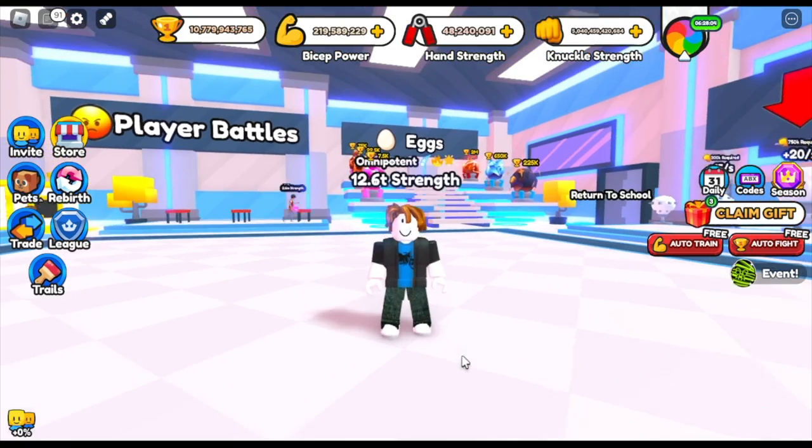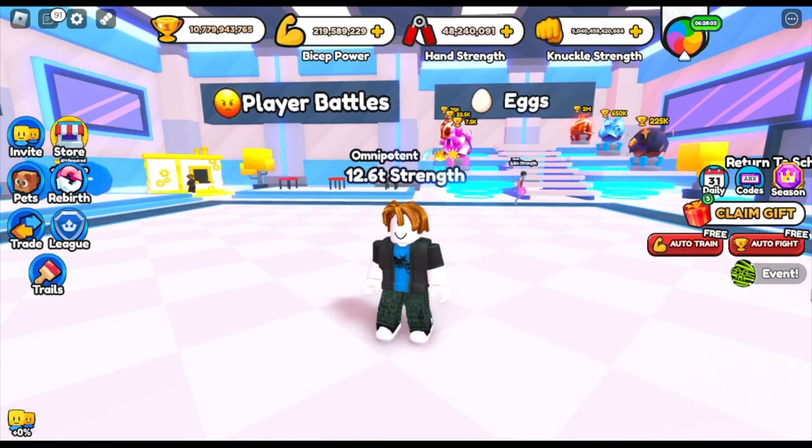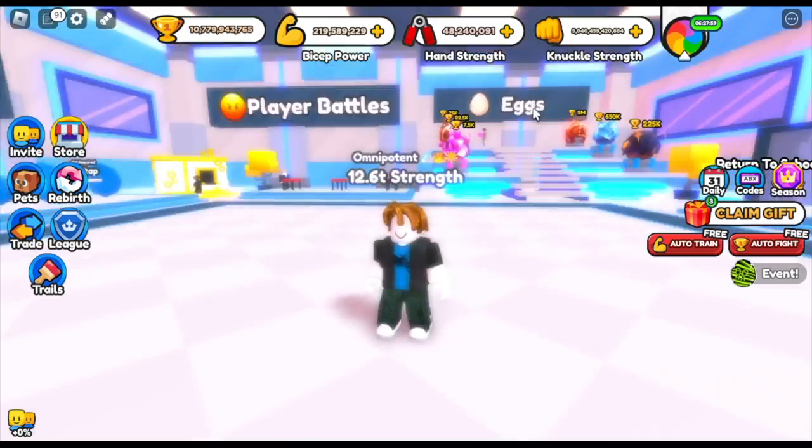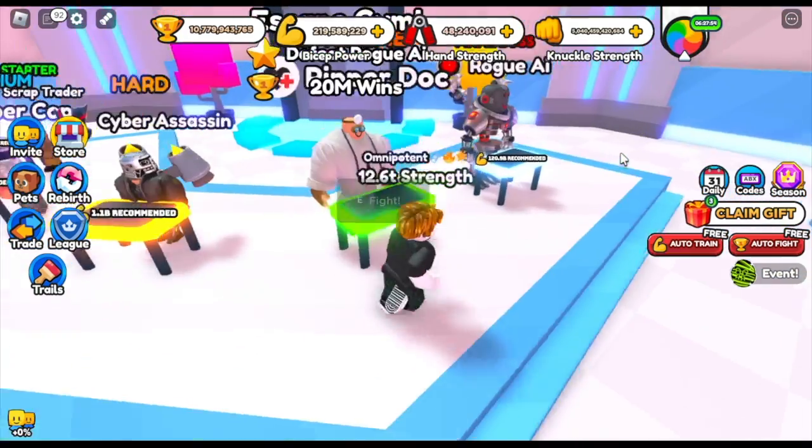Okay, so before we start — I know you're gonna ask, GamerNome, how did you get those eggs? There are two ways. First off, in the event section, the game will ask you to defeat bosses. For this event, defeat the Reaper Dock, located at the second map.